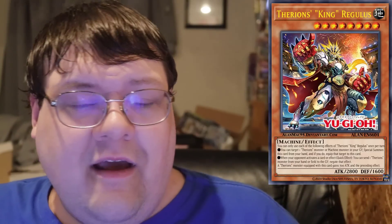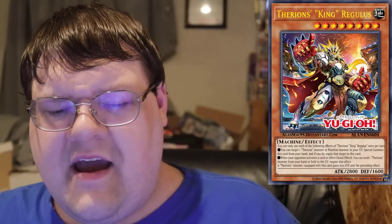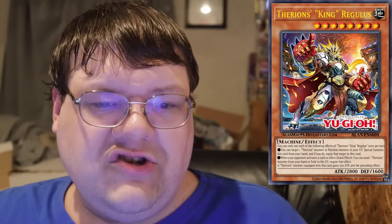Next up is Thurion's King Regulux. Did you know that machines — Sky Strikers, Qliphort, ABC — all get the card they've been waiting for? Target a Thurion's Monster and a Machine Monster in your graveyard, Special Summon this guy, and equip that monster to it. When your opponent activates a card or effect as a quick effect, you can summon a Thurion's Monster from hand, face-up on the field, or from the graveyard. In ABC, you can Special Summon the piece you just equipped, then it eats itself. Thurion's Monsters equipped with this card gain 700 ATK and can activate the second effect as if it were Regulux. This card as a generic option is very scary — once playtesting happens, you'll understand.